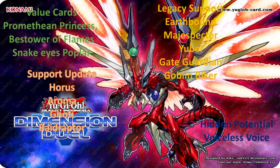We have the Legacy support: Earthbound, Magispector, Yubel, Gate Guardian, and Goblin Biker, which Goblin Biker is based off of the miscellaneous Goblin monsters we've had in Yu-Gi-Oh since the early days. And now they've been made into an archetype called Goblin Biker, all combining together.